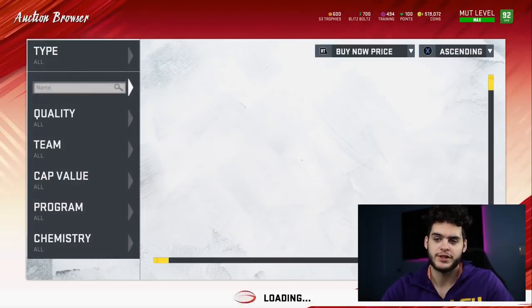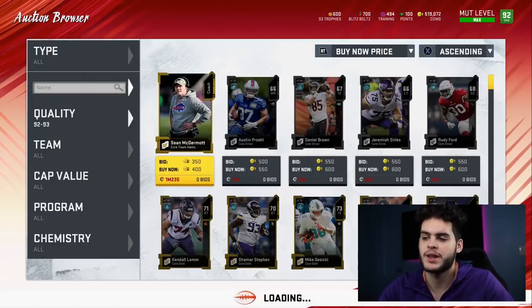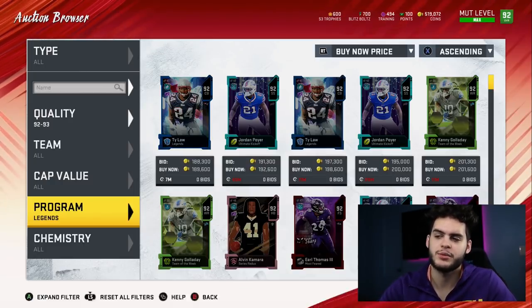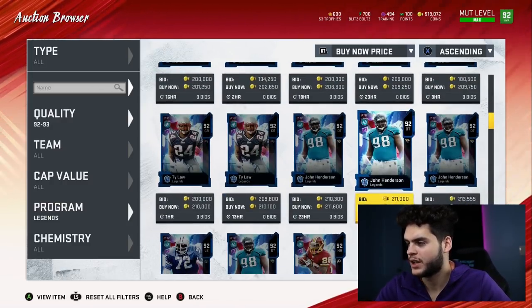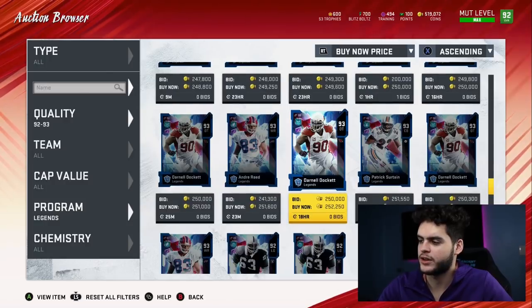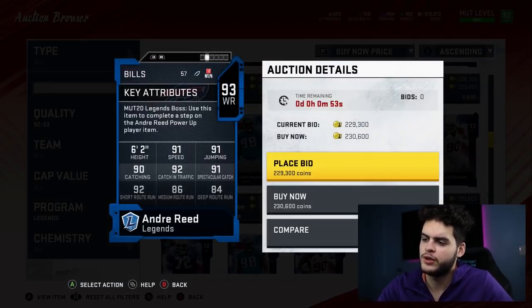Another thing you want to be mindful of as a no money spent player is picking up cards that might not be the most flashy but are efficient. Legends are tanking right now — they're crashing. A guy like Andre Reid, fully powered up and chemmed up, is just as good if not better than Randy Moss and he's like 100k less. You can easily save coins by taking advantage of other cards coming out to get the cards you need.